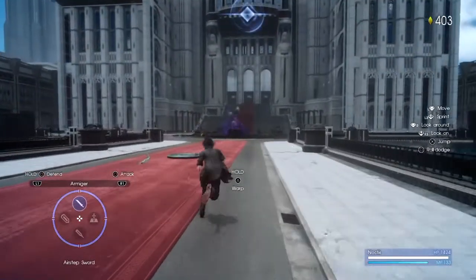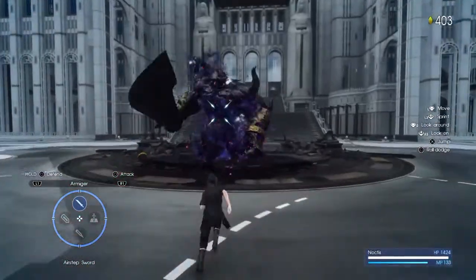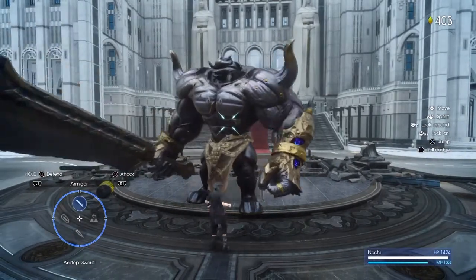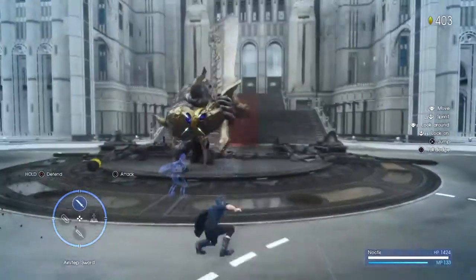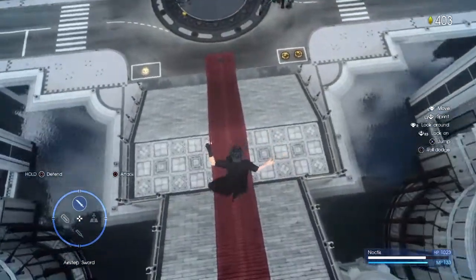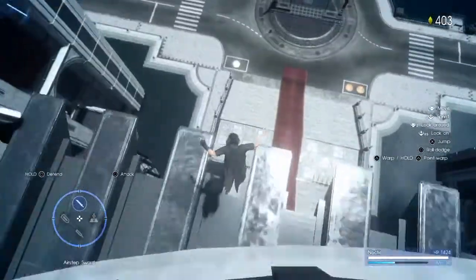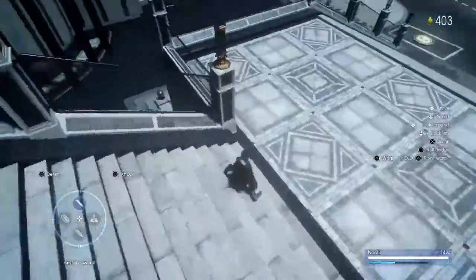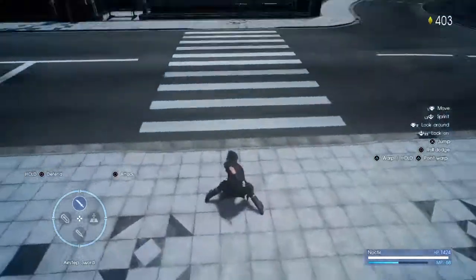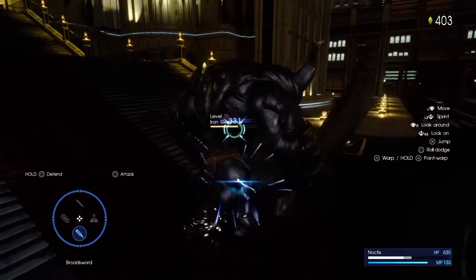Alright guys, what's up? This is Keywielder Oblivion and I'm back with another video. This video is going to be about the broadsword and techniques you can use with it. I also have a video on how to use the airstep sword, so go check that out if you want. Before I get into this video, I always show off these clips at the beginning — you can stop fall damage by pressing square just before you hit the ground.